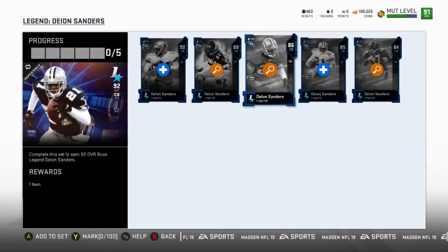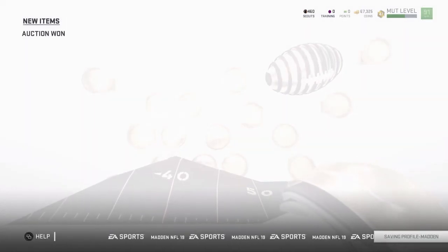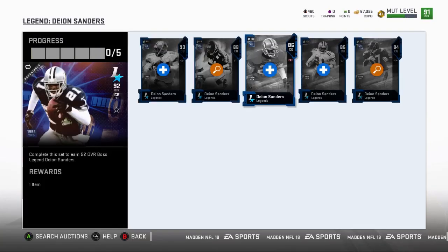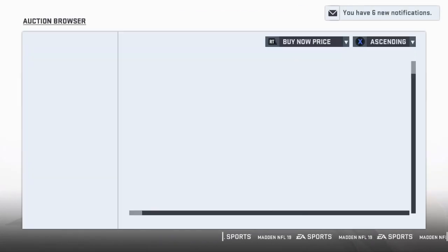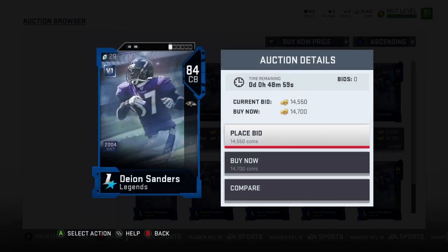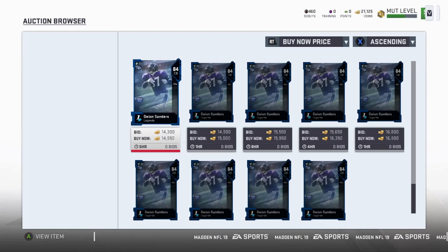We're gonna go ahead and complete the set. Let me see if there's any more snipes - this one is staying at 37,000. We're looking to get the other one for 10,000, which practically evens out. I gotta get this other one because there was not one in the auction block. Let's get this guy before he sells because he's the only one there. I'm pretty sure he's gonna be getting the ultimate legend soon, so I'm going to complete the set before that happens because I know he's gonna skyrocket.